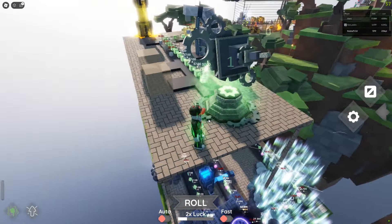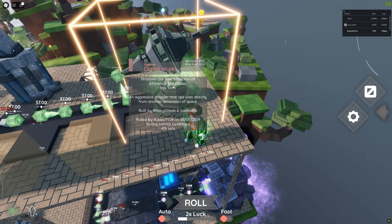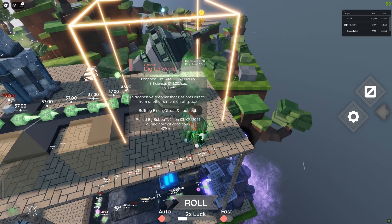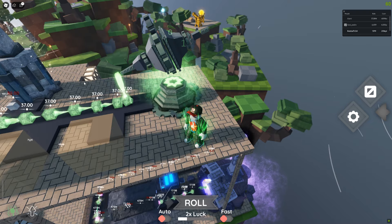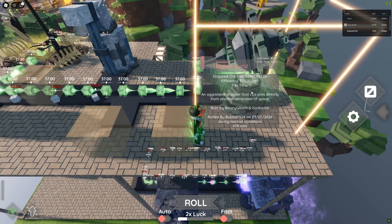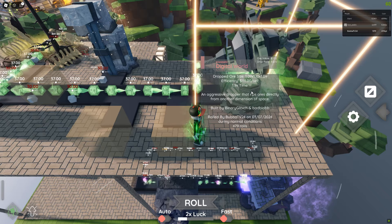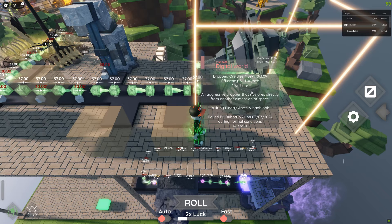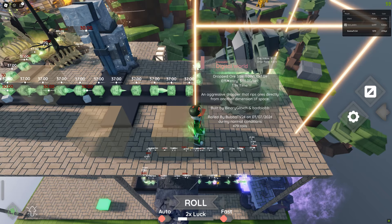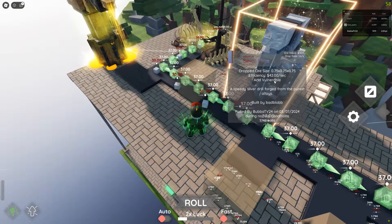I'm going to show you the stuff I have, how you upgrade things, and how you play. Right now I have this guy here called the Digital World — this is a dropper that is dropping these green guys. Some of these droppers have different stat bonuses. This one is a very fast dropper and it tells you the size of the ore, the efficiency, and a little bit of info about it.